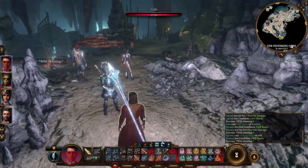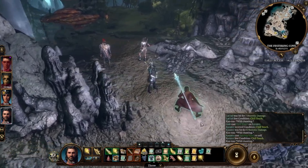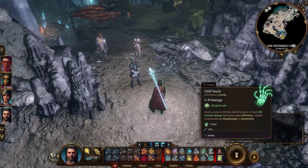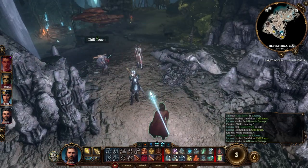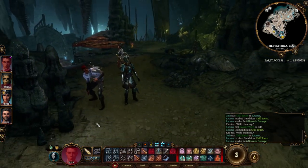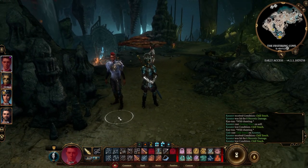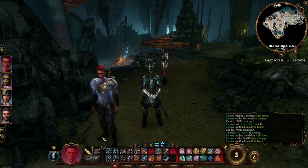The best thing about Chill Touch is its use against undead. Undead have disadvantage on attack rolls if you hit them with it. So if this target were an undead and I hit him, he'd have disadvantage on all attack rolls on his turn. If you're fighting a big undead with multiple attacks, that's huge — very strong. So yeah, Chill Touch is just that good.